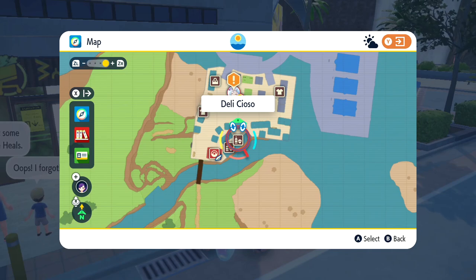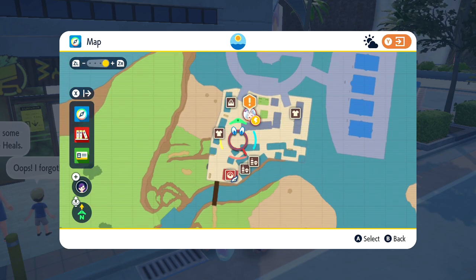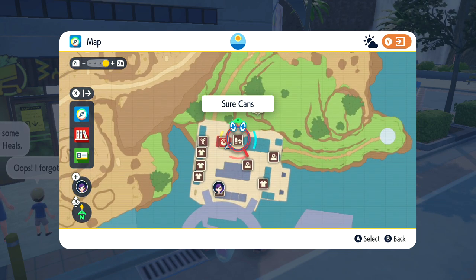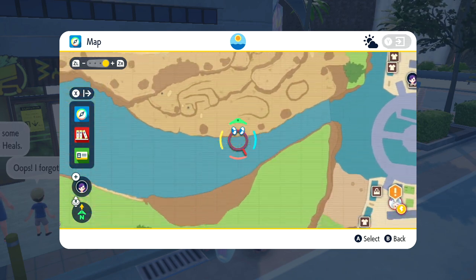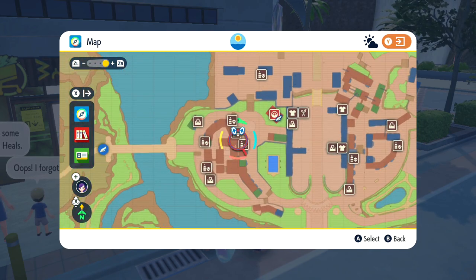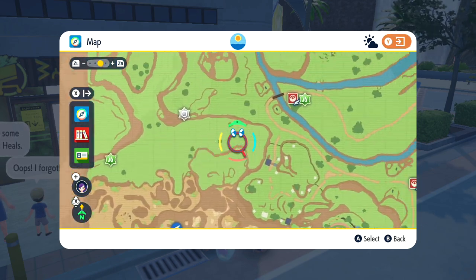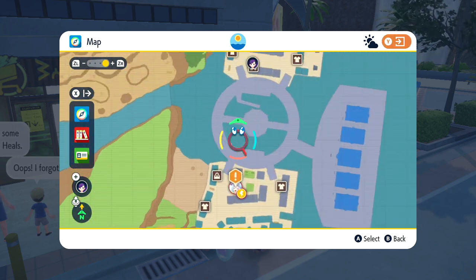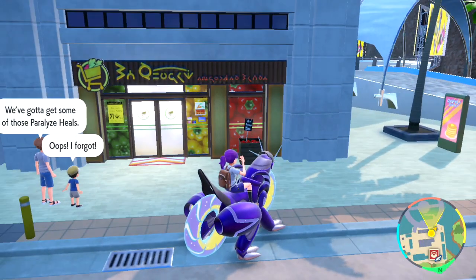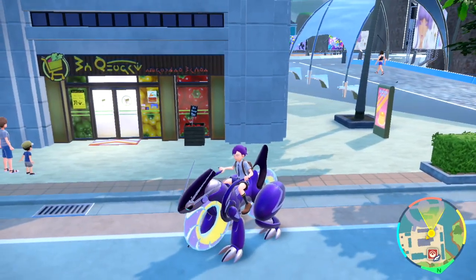When it comes to getting ingredients and picks for your recipes, you'll want to come to La Vincia, because of one specific shop. There are four shops in total: the Artisan Bakery, the Deli Ciosco, and Shorkans — these three can also appear in other towns. For example, in Mezagoza you'll also see the Deli Ciosco, Artisan Bakery, and Shorkans. However, La Vincia has a fourth shop you can't find anywhere else, and in there you'll find probably all of the missing ingredients you need to make your sandwiches.